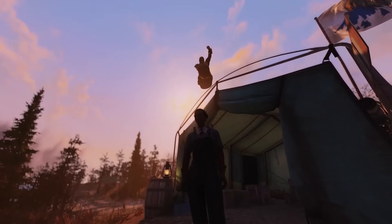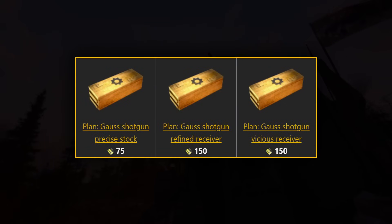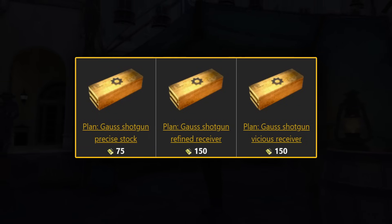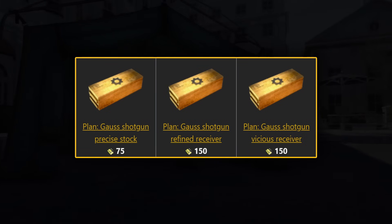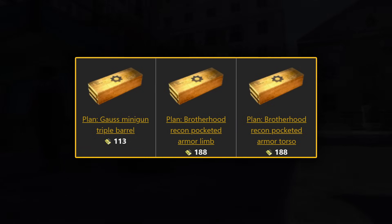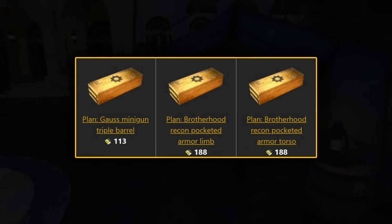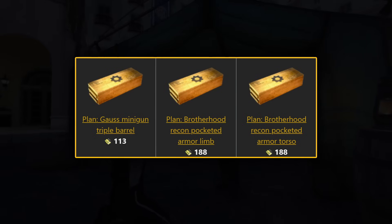The last category of the week is mods. First up are mods for the Gauss Shotgun: the Precise Stock for 75 gold, the Refined Receiver for 150 gold, and the Vicious Receiver for 150 gold. Following that we have the plan for the Gauss Minigun Triple Barrel for 113 gold bullion, and also the plans for the Brotherhood Recon Pocketed Armour Limbs for 188.